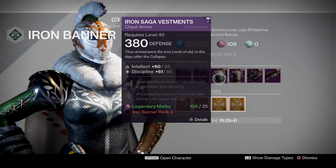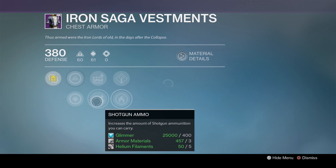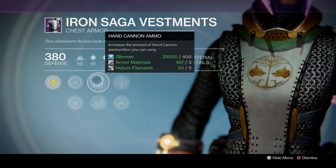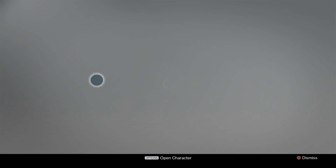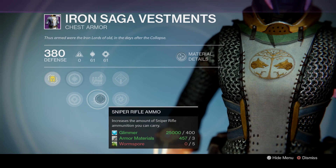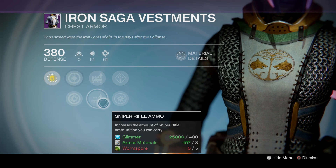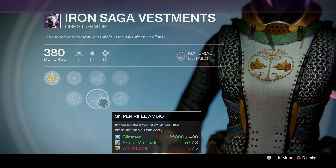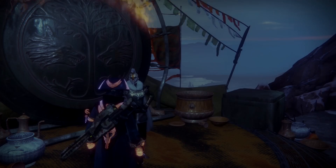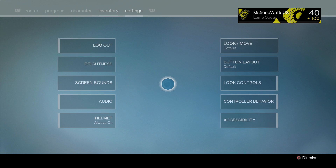And then we also have an Intellect Discipline Chest, 85-86 — not bad at all. This is coming with Shotgun Ammo or Hand Cannon Ammo. Of course, if you're playing PvE, then you might want to have that Hand Cannon Ammo. And then we have Discipline Strength, 86-86 with Sniper Rifle Ammo. So I think I'm going to be picking up just this set in general because I love the way it looks on Warlocks — it makes them look badass, more rugged, like dress warriors or something.